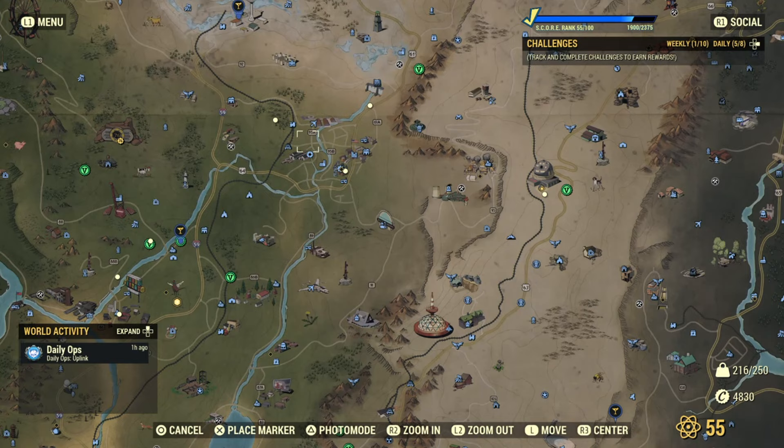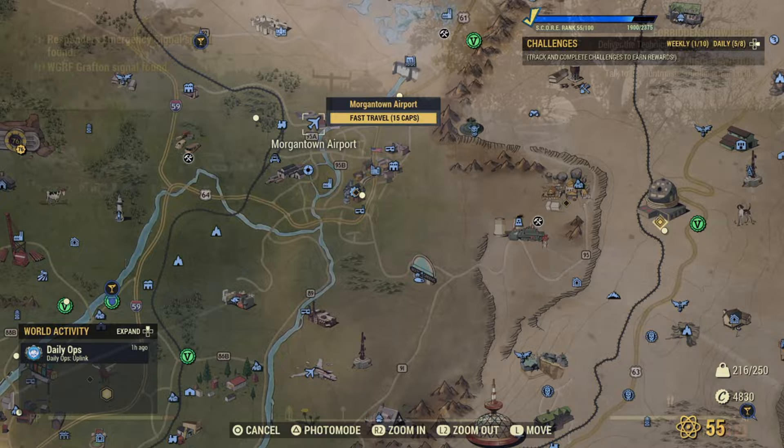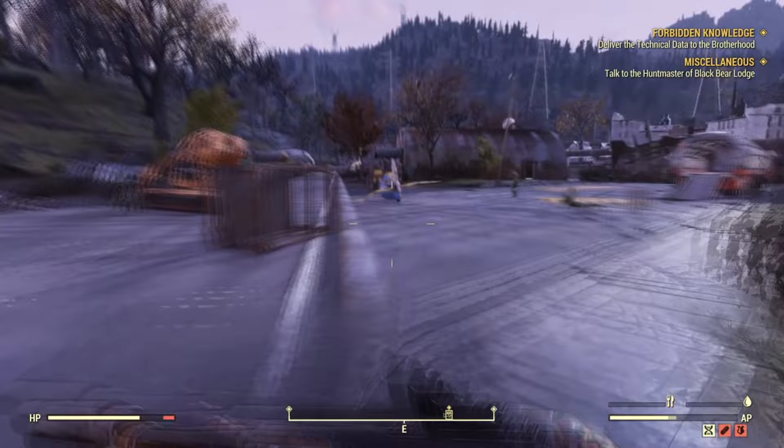The second location is Morgantown Airport. This one will allow you to gain 12 aluminum every time, as well as many other junk items. I recommend this one if you want aluminum. If you have not seen yesterday's video, I highly recommend watching it. Moving forward, all you have to do is head exactly where I go — it's to this first hangar.